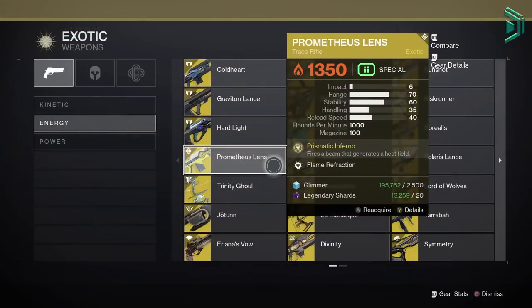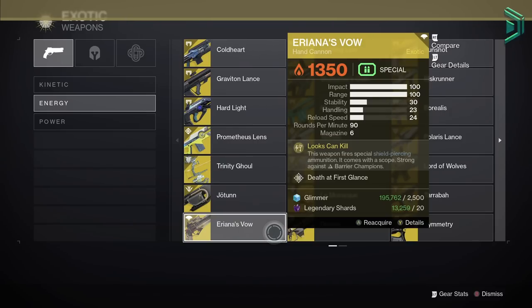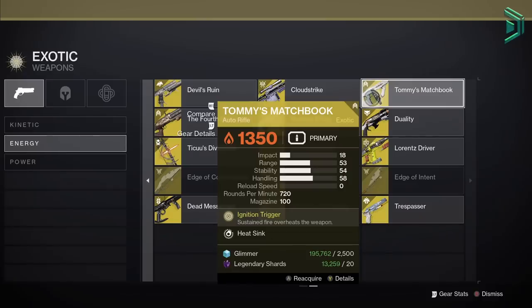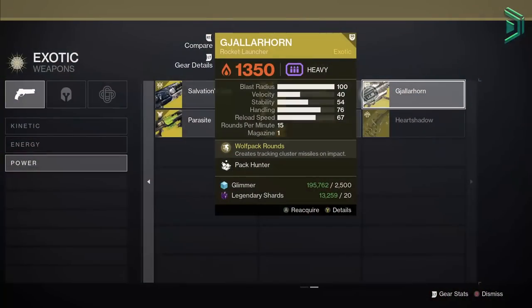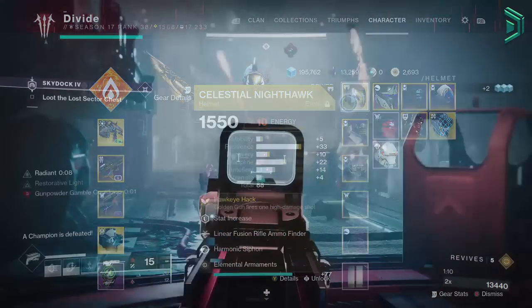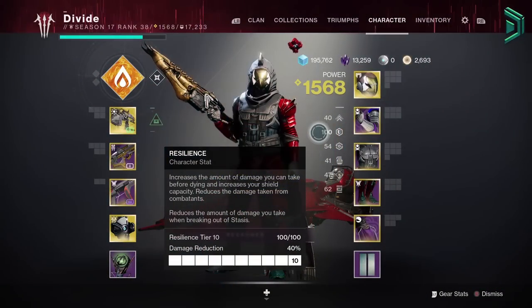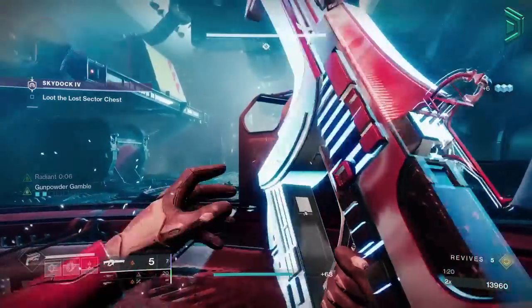Other exotic weapon options include Prometheus Lens for fun in easier content, Jotunn, Ariana's Vow which is great for barriers, Sunshot for add clearing, Telesto, Ikelos Divination, and Tommy's Matchbook is also a solid choice considering we'll always have that health regen. Your heavy choices are Gjallarhorn and Sleeper Simulant. The exotic armor we're going with is the Celestial Nighthawk, but you can use whatever you want. Just make sure when you finish the build that you've got 100 stat Resilience for the 40% damage reduction — prioritize this over every other stat, even if you decide to max out Mobility or Strength for the abilities.